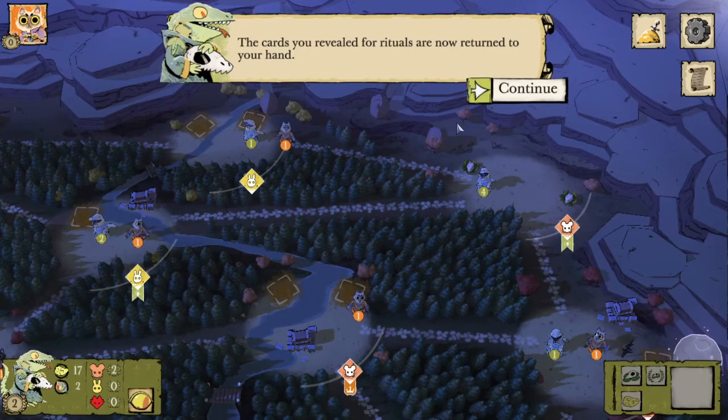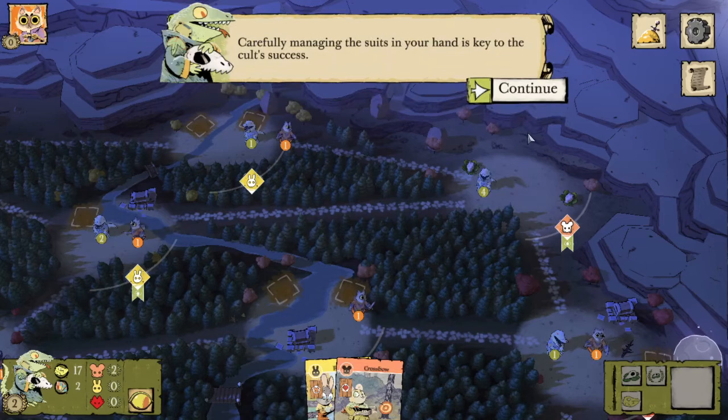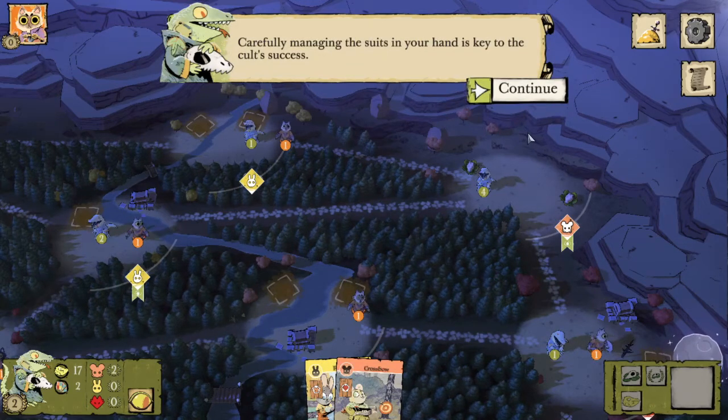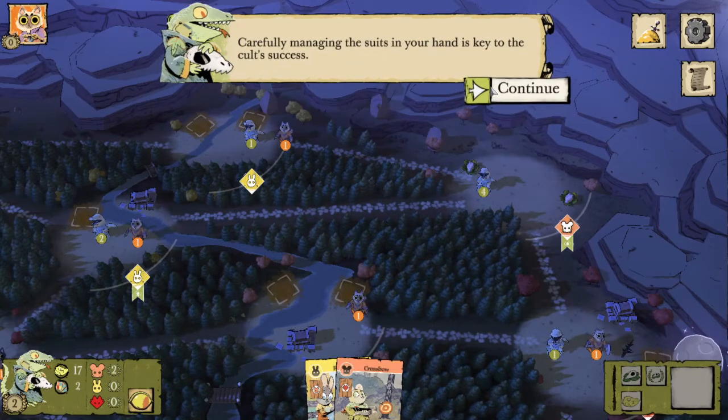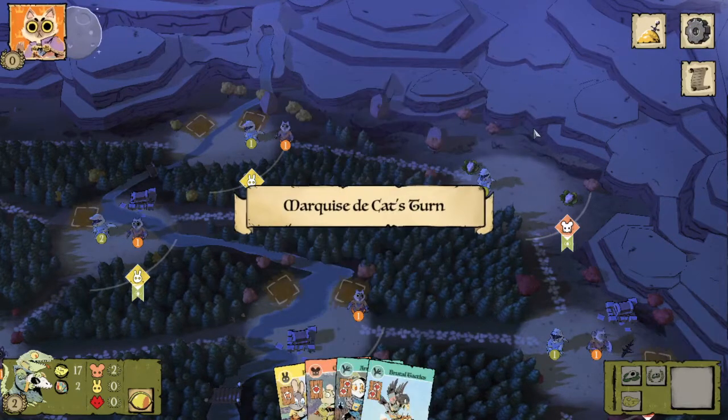The cards you revealed for rituals are now returned to your hand. Carefully managing the suits in your hand is key to the cult's success. And we're going to draw a couple of bird cards.